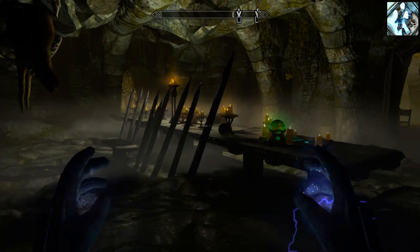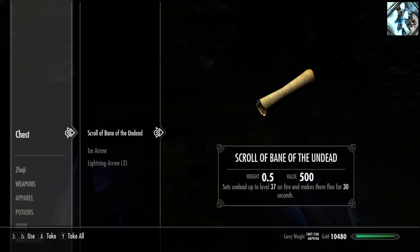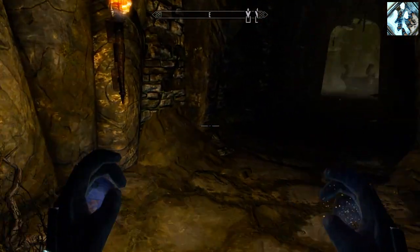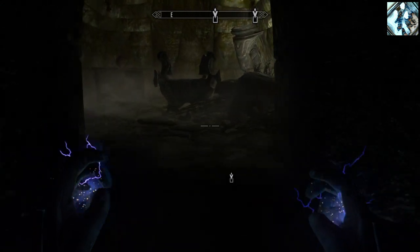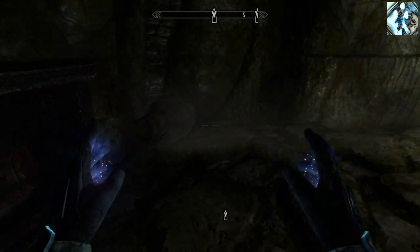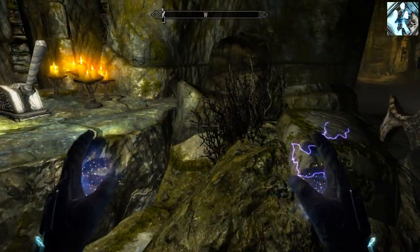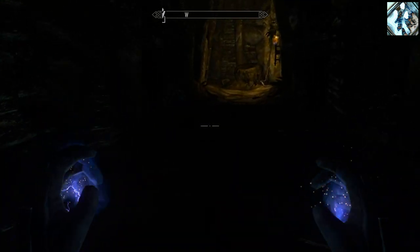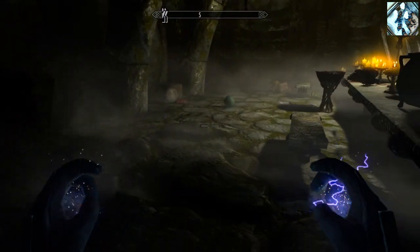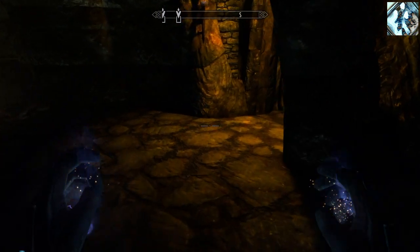A chest that I would have otherwise missed. Bone arrows, always welcome. Scroll, that's nice. Elemental arrows. Book — 'A Game at Dinner.' Don't know if it's worth it, but when you have near infinite inventory space, there's really no penalty to taking it. Until you hit a certain quest, and then you need potions. Lots of potions.